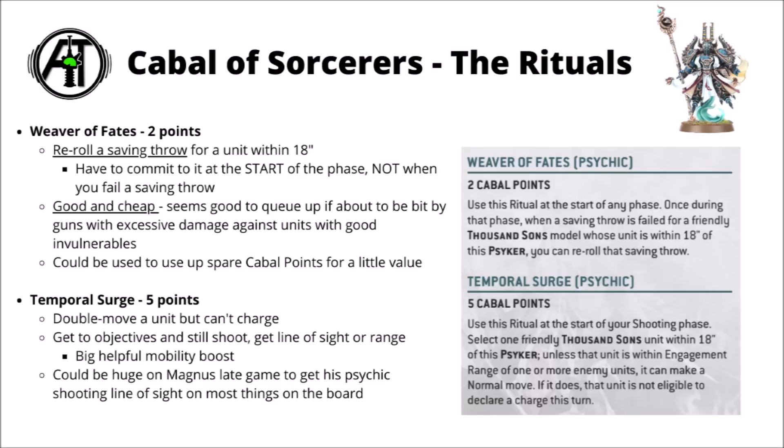Temporal Surge is 5 Cabal points and allows you to double move a unit, but you can't charge afterwards. A very nice mobility option, particularly for making slower-moving Thousand Sons units put more pressure in. Could be nice to get a big block of Warp Flame Rubric Marines in range, or move up Scarab Occult Terminators to take a midfield objective from turn 1. It doesn't compromise their shooting either. It could also be useful late game for getting lines of sight on crucial enemy units trying to hide.